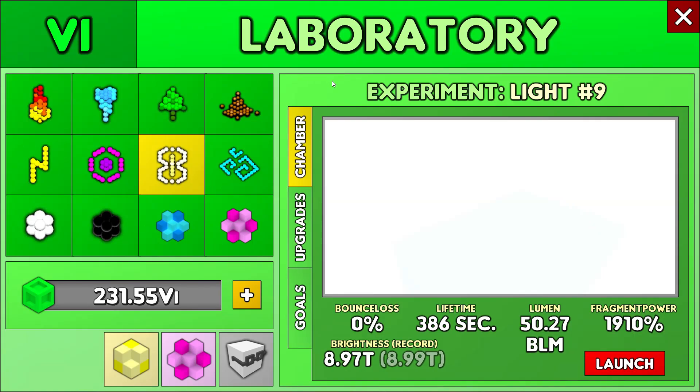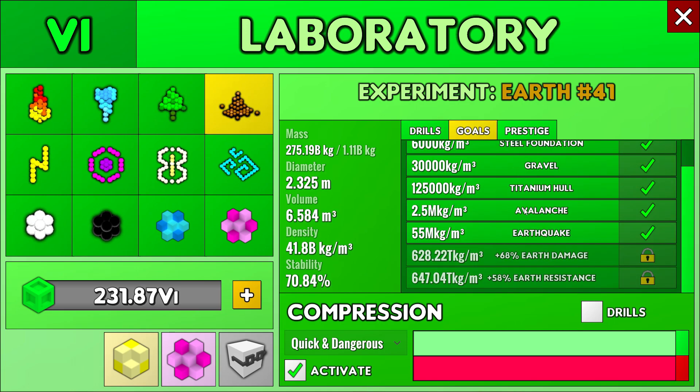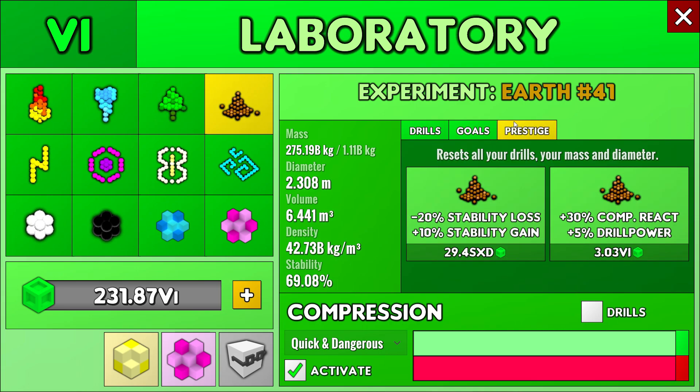Hello and welcome to episode 36 of The Perfect Tower 2. We're going to start in the laboratory — I want to update you on my progress here, and next time we come here I'll be 100% done everywhere. But I'm not yet — for instance, the earth experiment I'm quite far and super slow. I need to put more time in there, but it doesn't make much of a difference anymore in terms of how powerful I am.